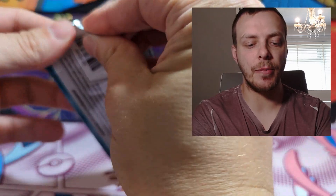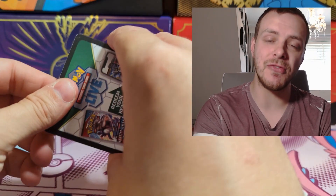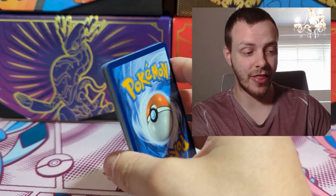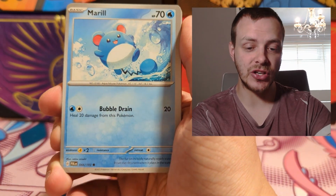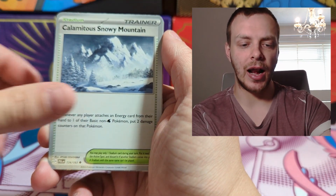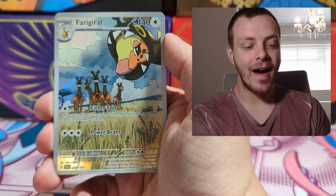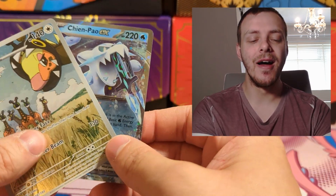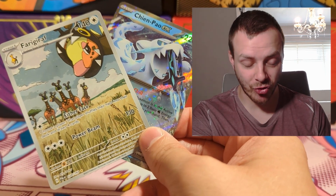And then the final pack of Paldea Evolved. Tins are giving out for me so far — I'm happy with what we've got. We've got a full art, we've got an SIR and an EX card from four packs so far, that is great. Energy, Grass Energy, Marill, Wugtrio Bird Gang, Finizen, Tinkatink, Nacli, Calamitous Snowy Mountain, Quaxly, Reverse Holo Tandemaus, Brute Bonnet Illustration Rare, and Chien-Pao EX. Oh my god, this is a fantastic start. Four packs and we've got some great hits already, and we've got four more packs to go yet.